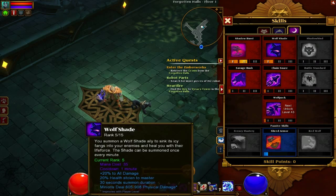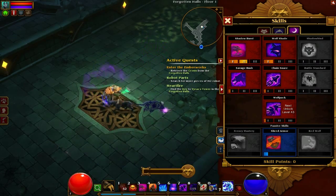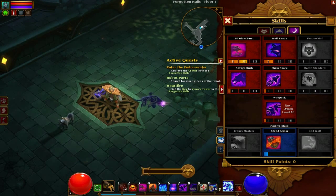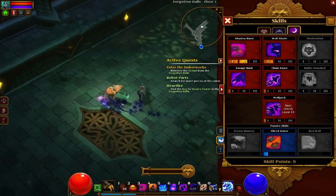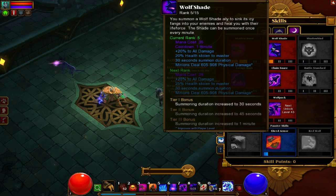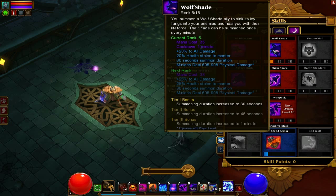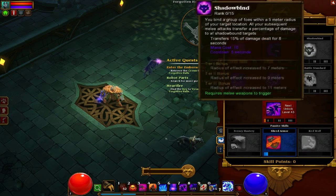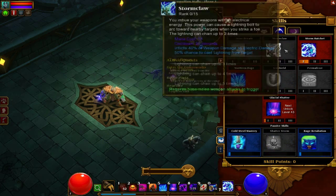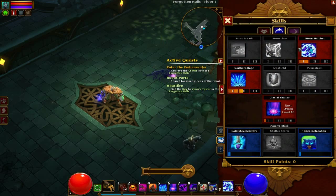This Wolf Shade is useful at the beginning — it just summons an extra wolf which is really powerful. If you're regaining some health, you summon this and he'll just run in and attack for a bit. I think he lasts 15 seconds at the start, and once you hit tier 1 it's 30 seconds and then it moves up. It's got a 1-minute cooldown. Shadow Bind I haven't used at all, and neither of these two.